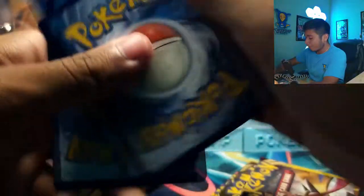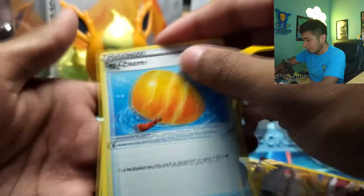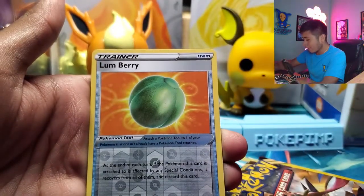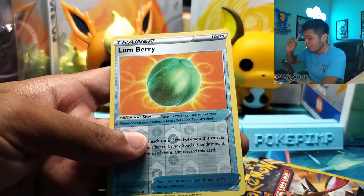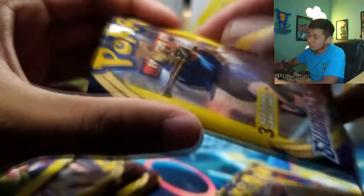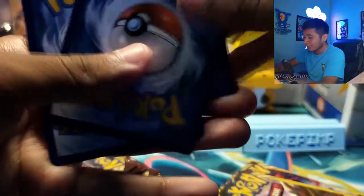Third pack from the Salamence tin. Double tap for good luck. Big Charm. Galarian Meowth — it is one from the back. Now I see it's a reverse holo Lombre. It's just a reverse holo Lombre, and it is from the base set Sword and Shield, so not really too good in most people's eyes.